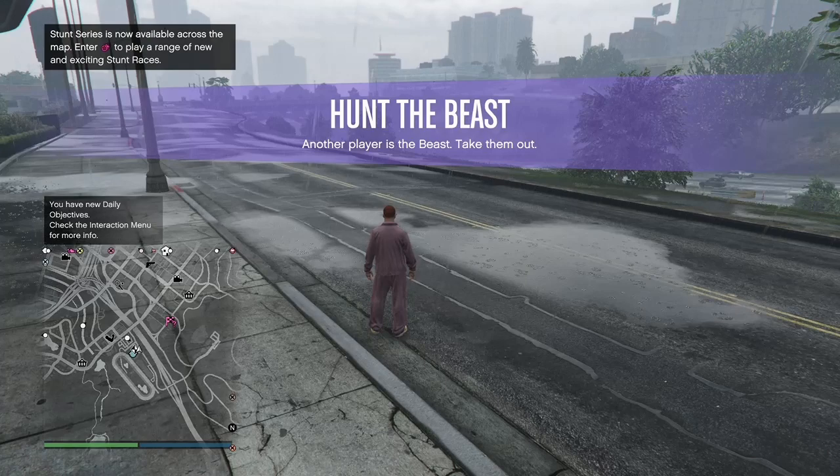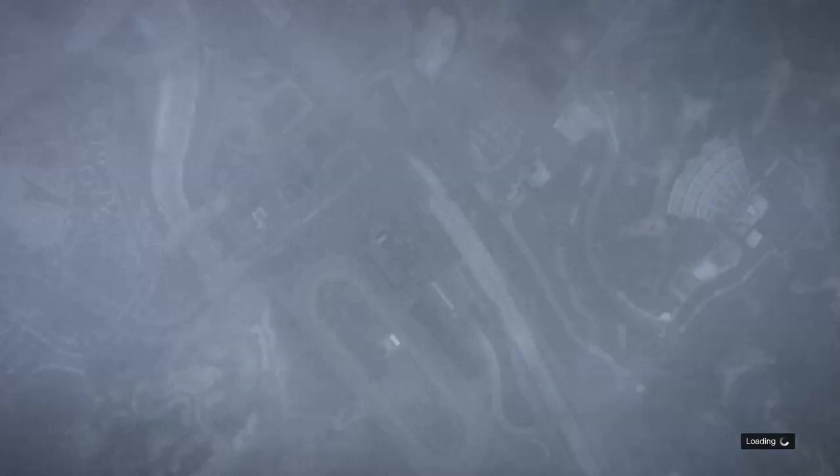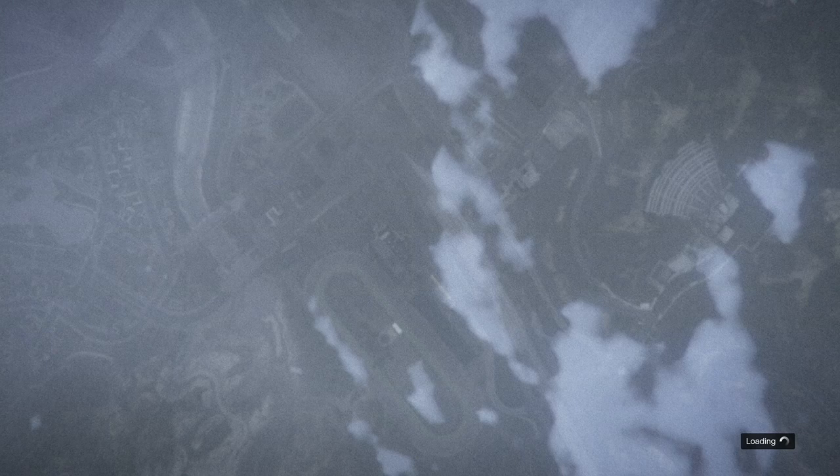When you get spawned inside your new session, the first thing you want to do is open up your map and check to see if there are any clothing stores in your session. If you see any clothing stores just make your way over to the nearest one. If you don't see any clothing stores, just go to online and find a new session — the clothing stores are going to be inside that new session.